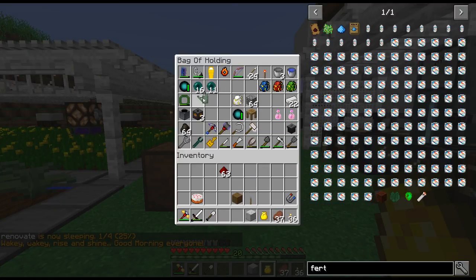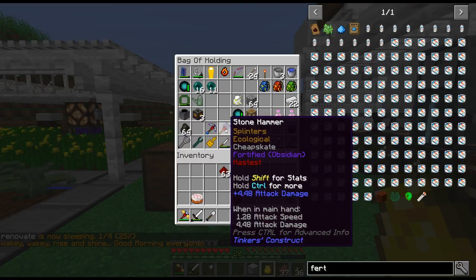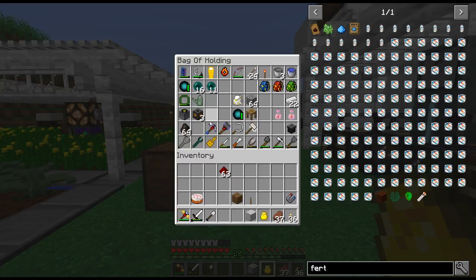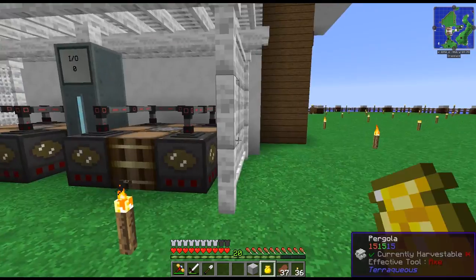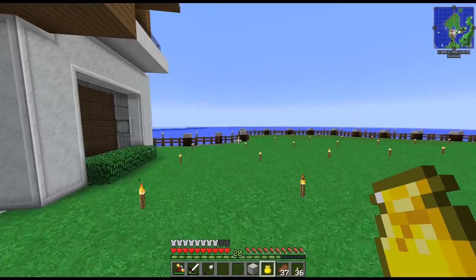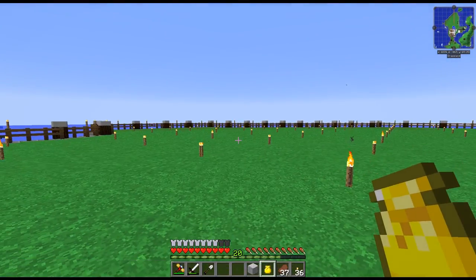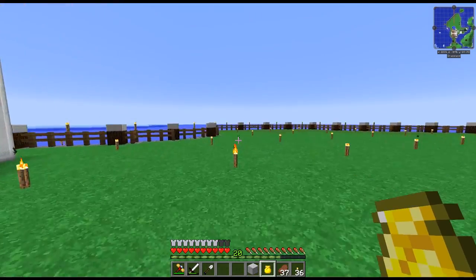I made a stone hammer with an obsidian upgrade for mining — nothing special. There's my fortune pick that I replaced the other one with. And of course there's a little something missing over here: I spent last night watching YouTube while I took down this entire hill. I got tired of it.